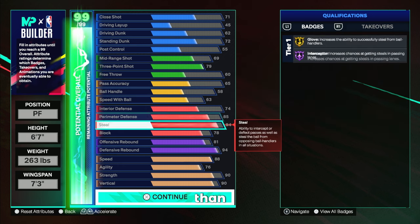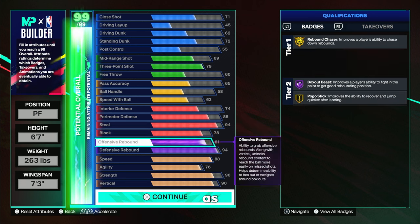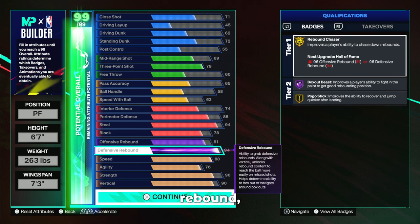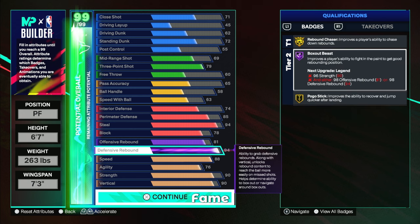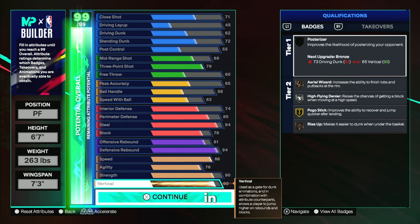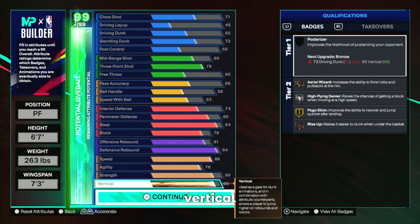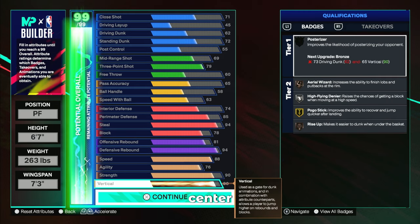Where this build beats every other build in the game is the steal, rebounding badges, and strength. We are able to get a 96 steal on a popper, which is absolutely insane, as well as a 96 rebound — giving us Hall of Fame Rebound Chaser and Hall of Fame Box Out Beast. You don't see that on most popper builds. Combined with the 90 vertical and 88 speed, you're basically a lockdown who can full switch onto the ball whenever you want and out-jump every single center in the game.